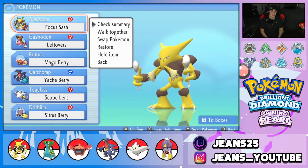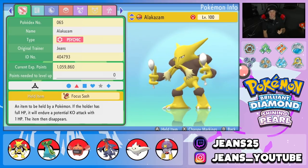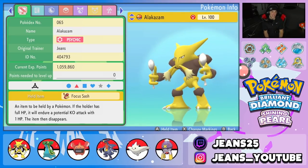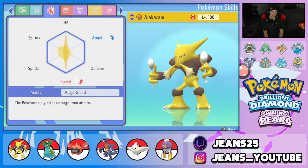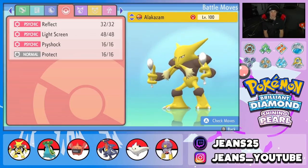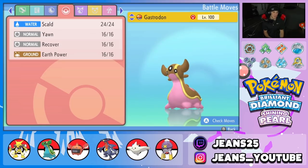Let's get into the team preview. First pokemon is Alakazam — an amazing special attacker that can also be built on the support side, which is how we're playing him today. He's got a Focus Sash as his item so he can't get one-tapped, a Timid nature to outspeed, max EVs in HP and Speed, Magic Guard as its ability, and a moveset of Reflect, Light Screen, Psyshock, and Protect. I love this pokemon and will probably be bringing him in most battles.